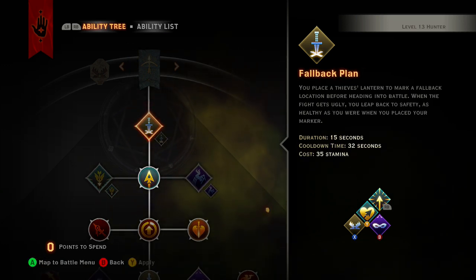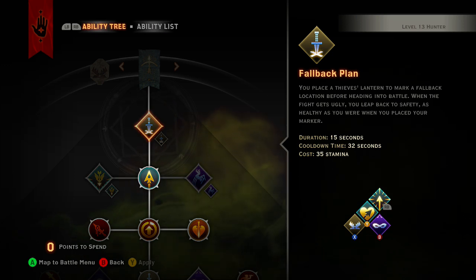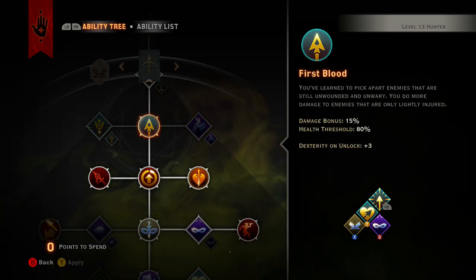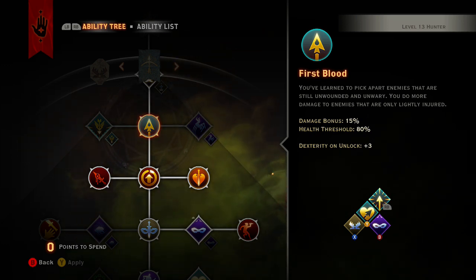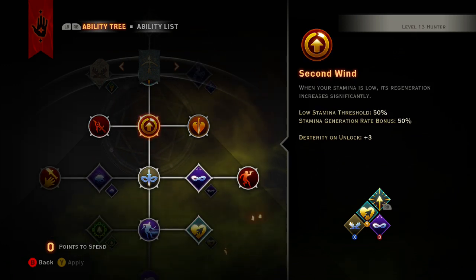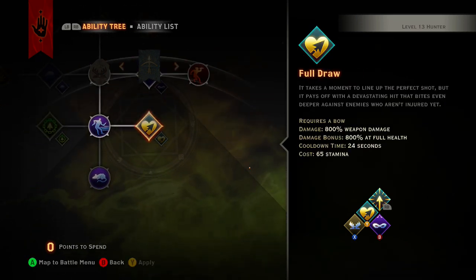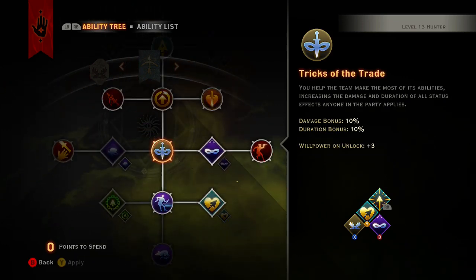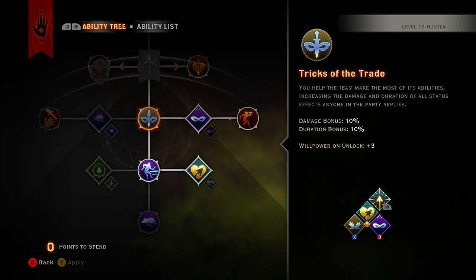When you do a routine gameplay from start to finish it gets you to level six, Threatening should get you to level eight, and Perilous is supposed to get you to ten. When we hit level two we're going to go First Blood, just because it's a 15% damage bonus on enemies that pretty much have full health. Then at level three we're going to go Second Wind — when you have low stamina it recovers faster, which is good for when you use Full Draw since that uses about 65% of your stamina.